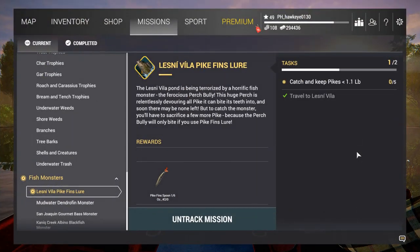Hey guys, this is Hawkeye and I'm back with another episode of Fishing Planet Classic. I'm taking a break from the Amazonian Maze and coming to a new mission. They're going to be adding some fish monsters with more missions from the Halloween events. This one is called the Lesny Vela Pike Fins Lure mission — the Perch Bully is apparently a huge perch terrorizing the pond, relentlessly devouring pike. To catch the monster, you'll have to use the pike fins lure.